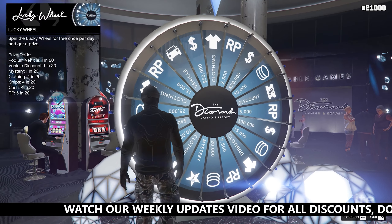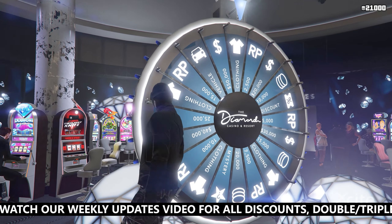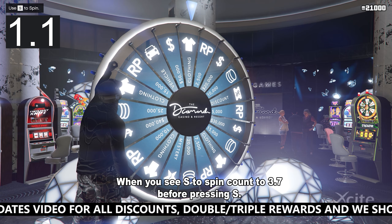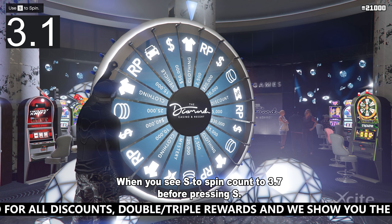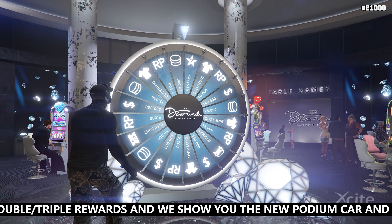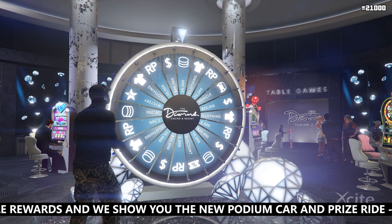For PC players, the method is almost the same. You only change the way you spin. When you see S to spin, count to 3.7 seconds before pressing S. The wheel will spin very slow, but just enough to land exactly on the car.